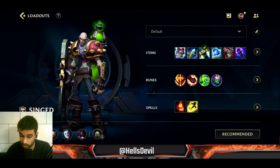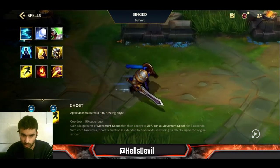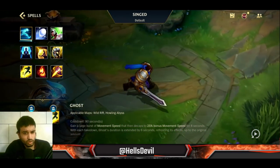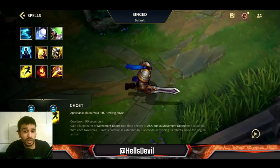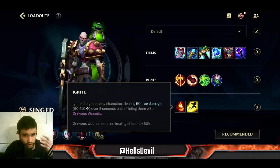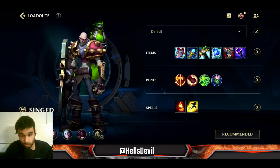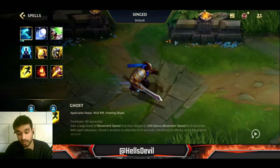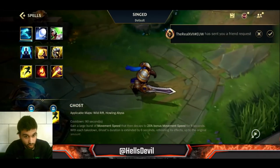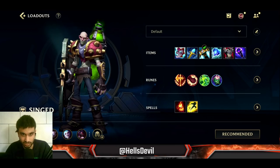For spells I use Ignite and Flash. I see some people use Ghost, but honestly you don't need it - you're already fast enough in a teamfight. I go Ignite to really destroy an enemy and finish them off, and Flash to escape. I really dislike Ghost but I see others have success with it, so I won't say it's wrong. Okay, that was it about the build - let's get into the gameplay.